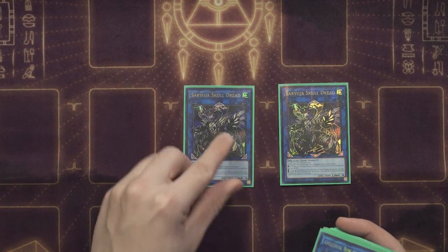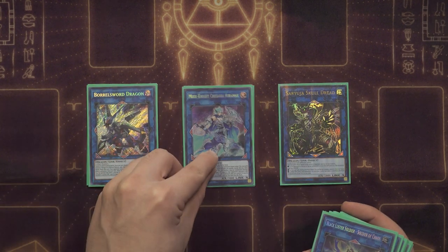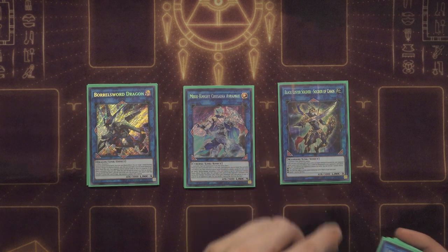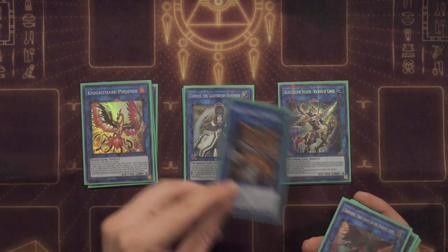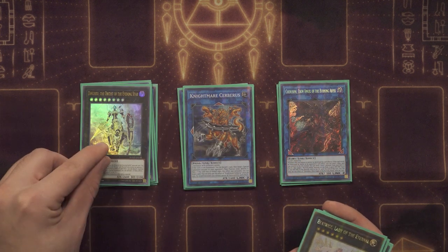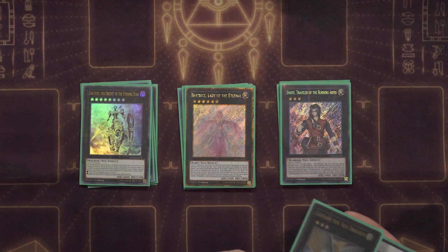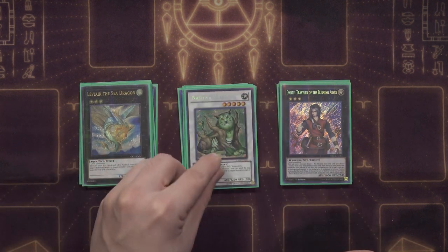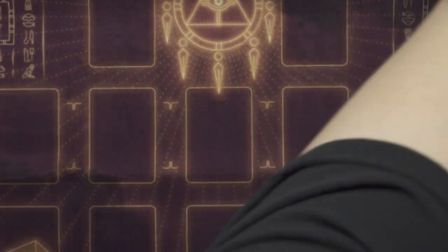For the extra deck, we have two copies of Saryuja Skull Dread, one Apollousa Bow of the Goddess, one Borrelsword Dragon, one Mekk-Knight Crusadia Avramax, one Black Luster Soldier - Soldier of Chaos, one Curious the Lightsworn Dominion, one Nightmare Phoenix, one Nightmare Cerberus, one Cherubini Ebon Angel of the Burning Abyss, one Dingirsu Orcust of the Evening Star, one Beatrice Lady of the Eternal, one Dante Traveler of the Burning Abyss, one Leviair the Sea Dragon, and one Naturia Beast.